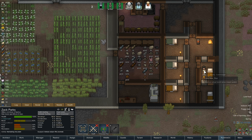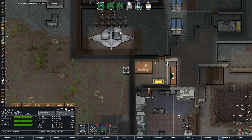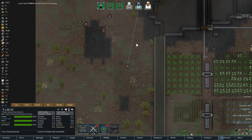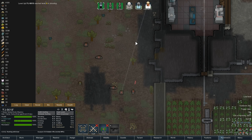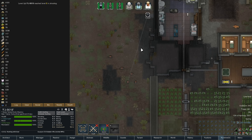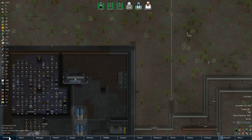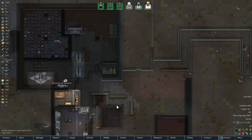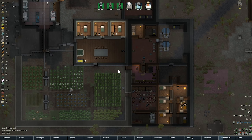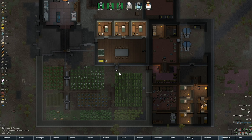Does anyone want to work — any of these prisoners want to work? They still don't seem to like working. These blasters are so inaccurate — yeah, definitely not accurate. Anyway, we made a good bit of progress. I think we're going to work on producing our clone facility next episode, finishing off those beds, and try and figure out these prisoners — why they're not actually going into that area.